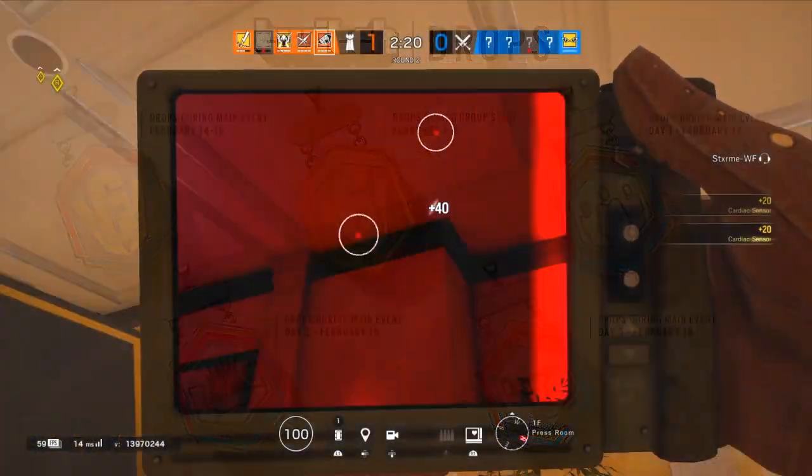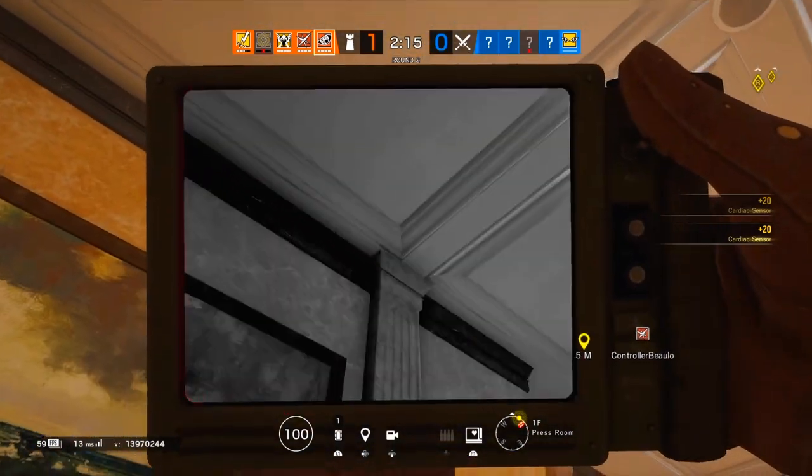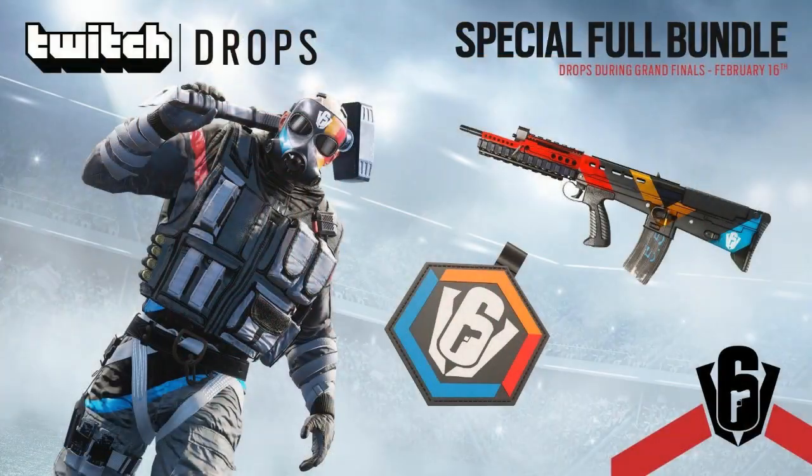Getting charms in the past hasn't really been anything new — we've always gotten charms from watching Pro League Finals and Invitational. But what we have here is something brand new: a Sledge set, which comes with a full uniform, headgear, charm, and weapon skin. As you can see at the top right, this drops during the Grand Finals on February 16th, which is also when we'll be getting the Year 5 reveal. I highly, highly, highly recommend that you link your Twitch account and watch this Grand Finals for this free Sledge skin. You don't have to have Twitch Prime, you don't have to have anything — this is absolutely free, full set.